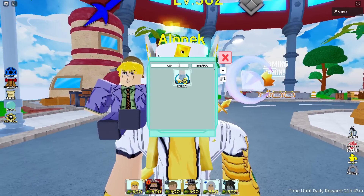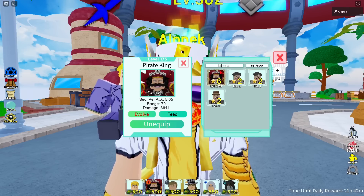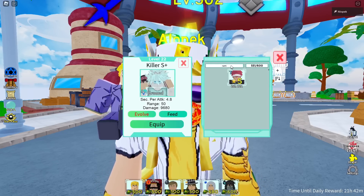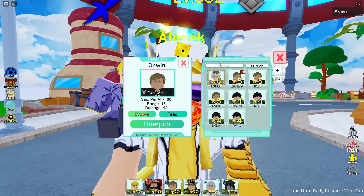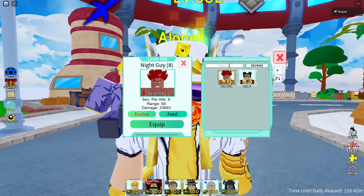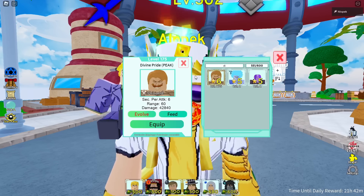If you're doing it solo, I recommend bringing Speed Wagon — you need him no matter what. Next, bring Goldie Roger if you have him. For counters bring Kilowatt, Ramsay, or if you don't have those, Weiss. Also bring Erwin. For damage units you can go beast mode with Night Guy, Obito is good too.